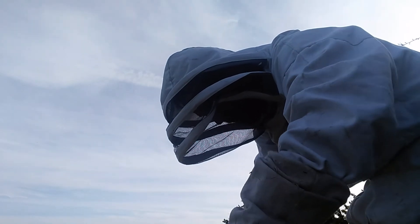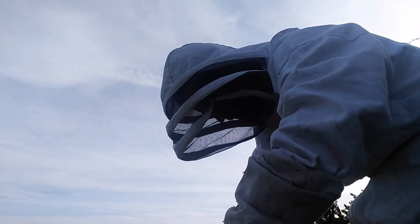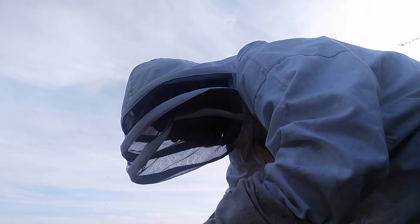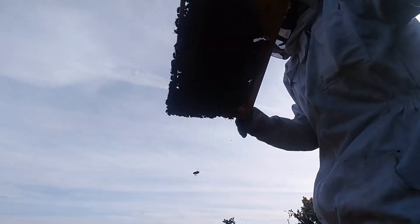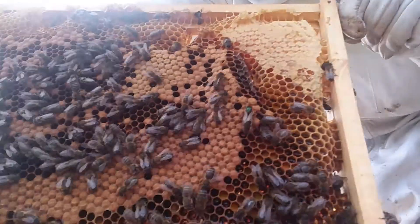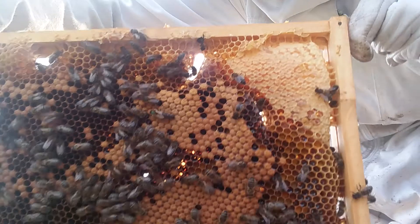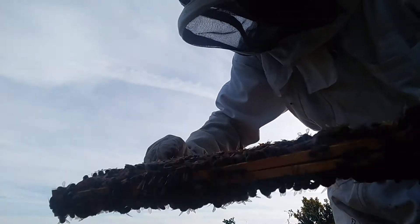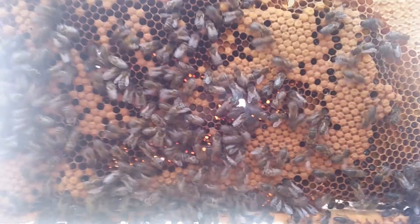Now I really just want to go through the comb over the end of this one and put them back to what they were doing. There's always something weird going on – I thought I saw a queen in the first one. Maybe she moved, but she's up in the corner there if you can see her. And there's no way I can have two marked queens in a hive, so something seriously must be going on.